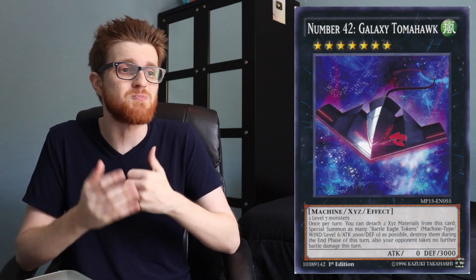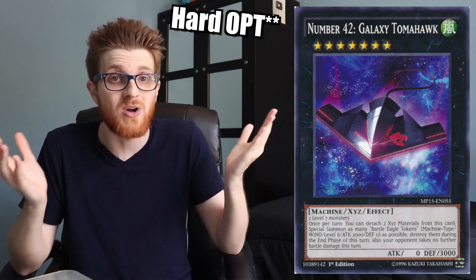There are some other cards too — Grinder Golem is not a big deal at the moment since it got hit on the list, but there are a lot of really degenerate strategies with it and Token Collector can come in handy there. You've also got something like Galaxy Tomahawk, which is very niche but can be absolutely degenerate in a lot of instances depending on the deck. Galaxy Tomahawk doesn't have a once-per-turn clause, so Token Collector can just prevent your opponent from going off with those tokens.